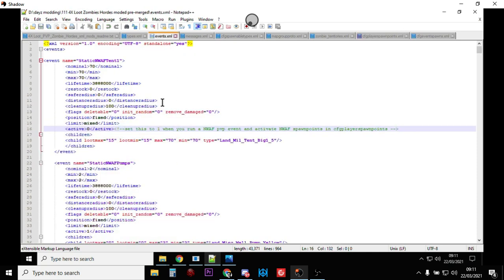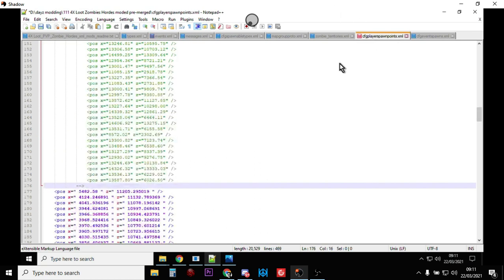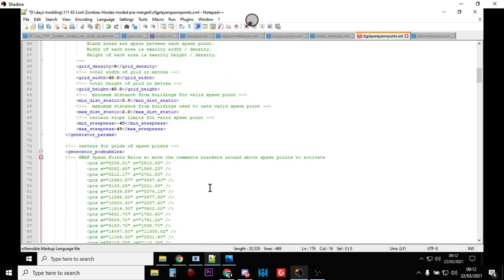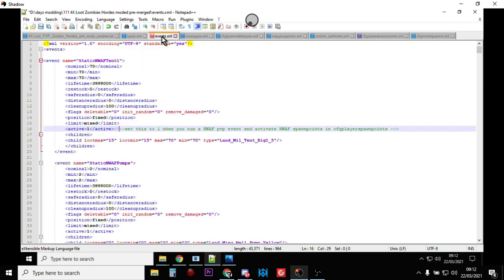Then you go to the events.xml and look for 'StaticNWAFTent1' right at the top — at the moment it's set to active zero. What you do is set that to one. There's a comment next to it that says 'set this to one when you want to run a northwest airfield PvP event and activate the northwest airfield spawn points in cfg player spawn points.' So as soon as you've done that and restart your server, all the static northwest airfield tents will appear and new players will spawn at the northwest airfield.